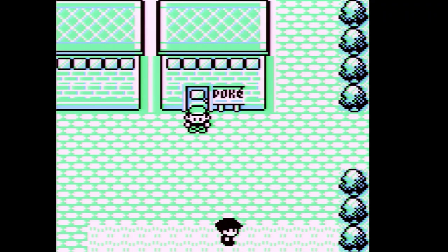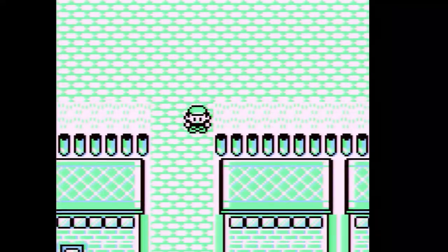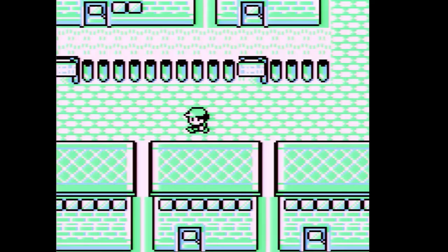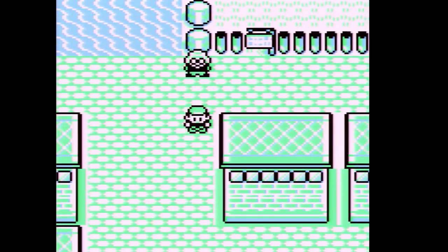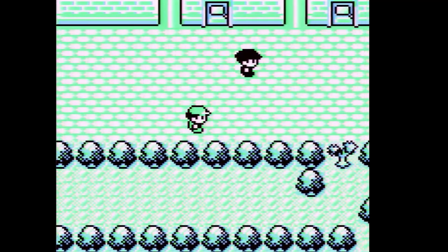Welcome back to Pokemon Red. In the last part we tackled the Celadon Game Corner and got the Silph Scope, which helped a little back in Lavender Town. This part we're going to tackle the Celadon Gym.